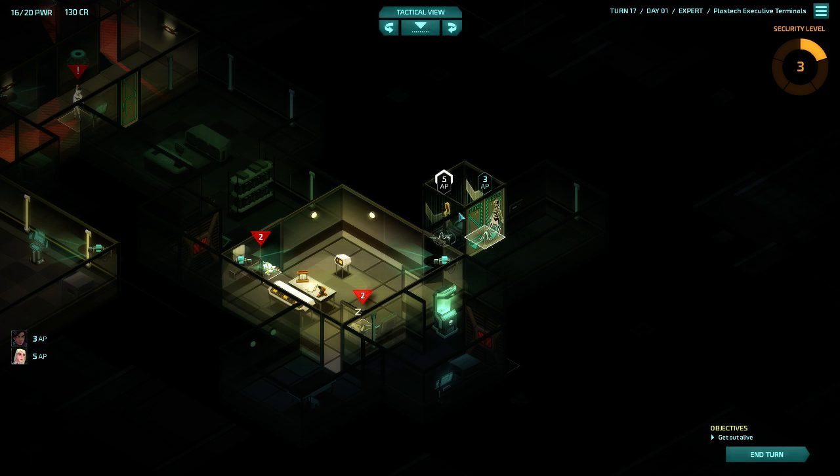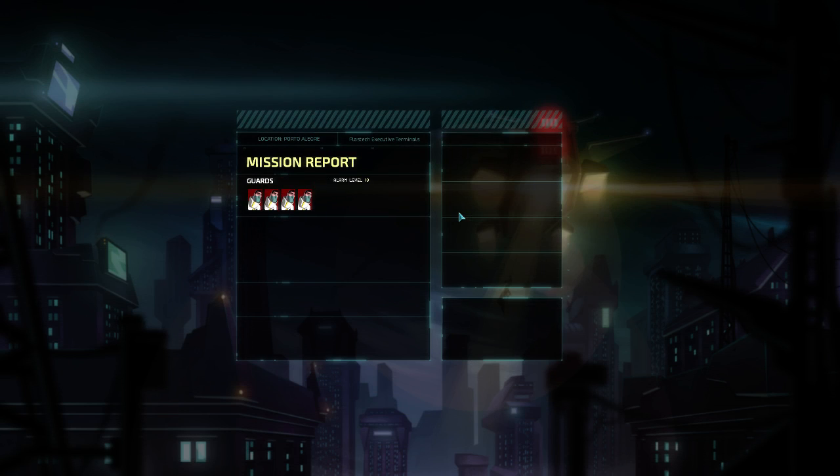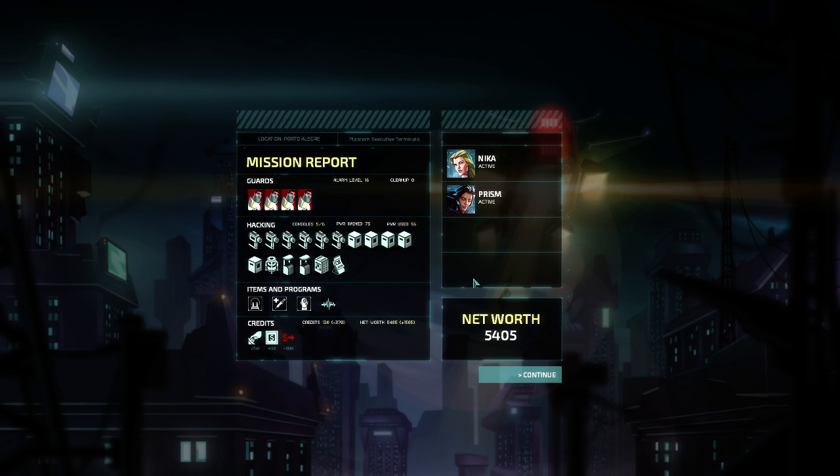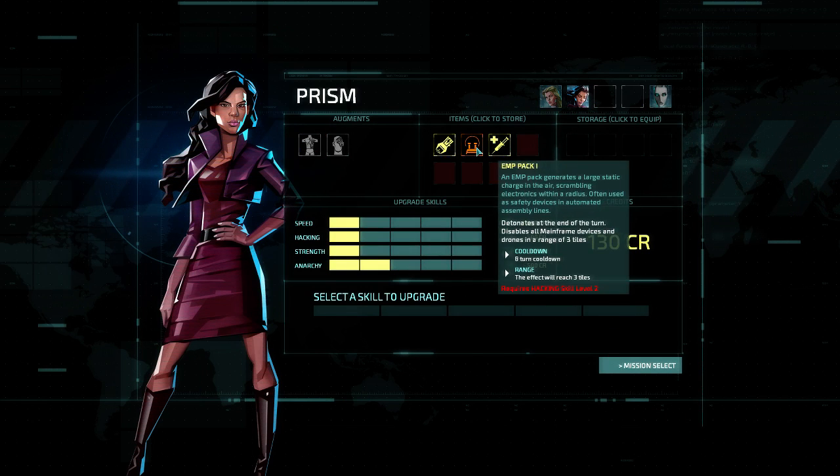And there you have it — that was our first mission. You can expect to run about 8 to 11 missions maximum in one story campaign, as there's only so much time before the final mission. Note that cleanup costs you — that's if you kill enemies or destroy drones. Your net worth increase is your score, and this tells you all the interesting things you picked up along the way. Here you can upgrade your skills — we have no money left for that, though we could sell things like this EMP pack.